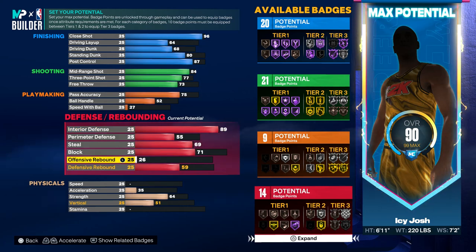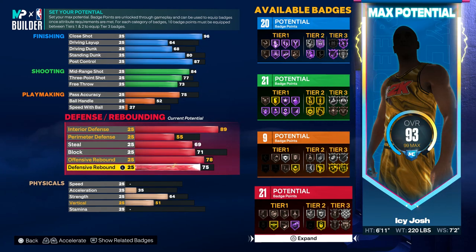For the steal, go ahead and put that to 69. For the block, you want to have that at a 71. Then for rebounding, you want your offensive rebound to be a 78 and your defensive rebound to be an 85.